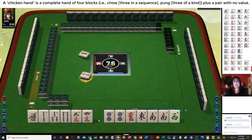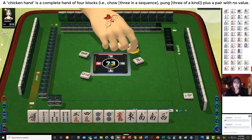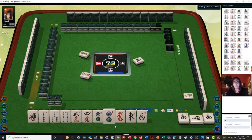We can win with anything: four blocks and a pair. The blocks can be three in a sequence or three of a kind. The three in a sequence is called a chow, the three of a kind is called a pung. Let's pung the South — we're in South seat, so we'll get a faan for that.